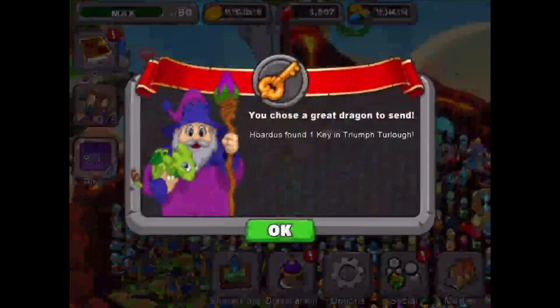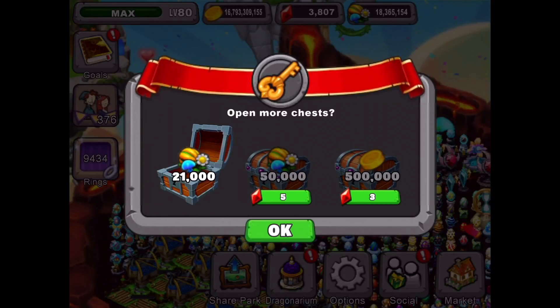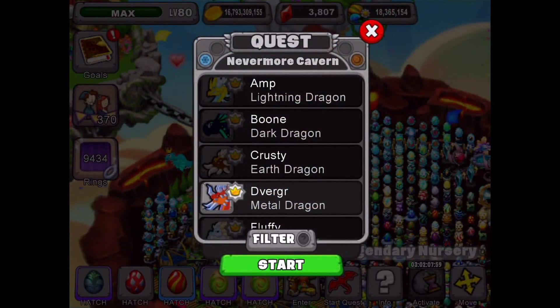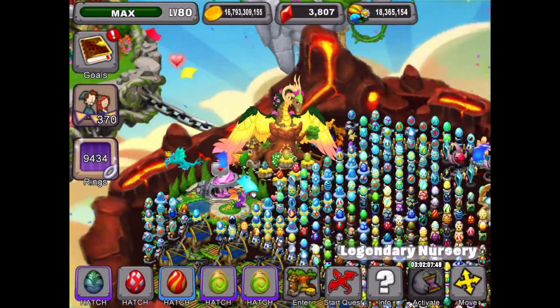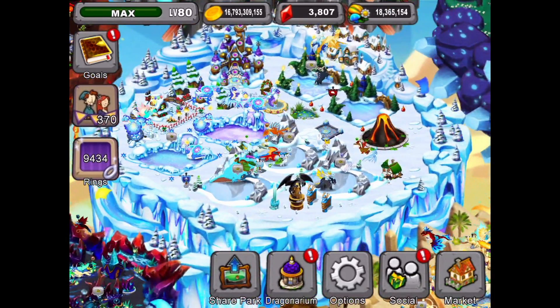So next are our quests and Ghia's ready. We got one key today. We didn't pick the big prize that time, so we're going to send Ghia on a quest — tap our quest button. It's Nevermore Cavern, so that's the Spectre Dragon. And we don't have a Spectre Dragon in the park, so we're going to make some room for our Spectre Dragon. I know it's a cold and earth dragon.